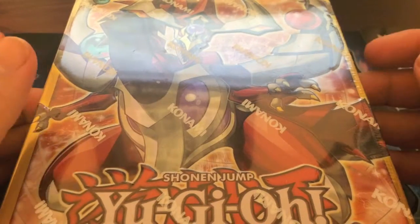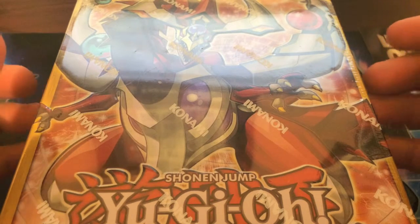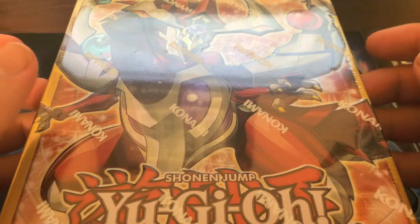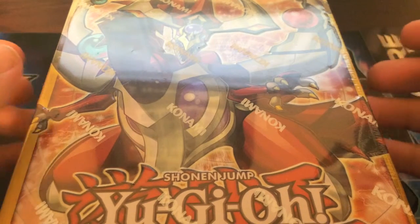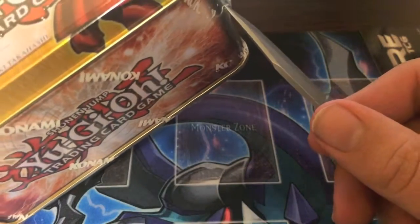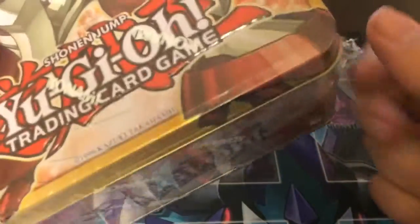This tin is probably the best tin you can get. I would recommend getting one tin of the Dark Rebellion tin, but you should probably go for more of these tins because they have Nodan in it. We've been waiting a long time to get Elder God Nodan. However, they changed the name to Elder Entity Nodan, and that's the way Konami operates, to be honest.